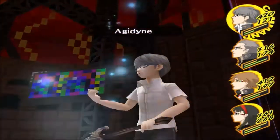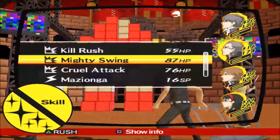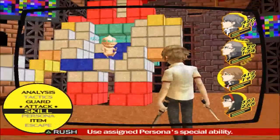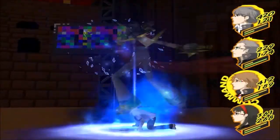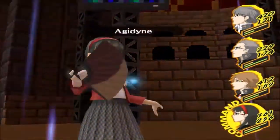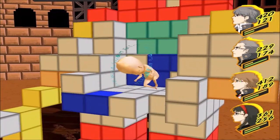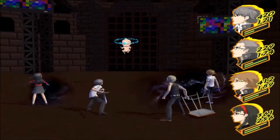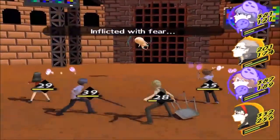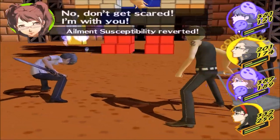I don't want to waste a Mine Charge when I can just use damage quickly — break the shell before it even has a chance to rebuild it. I should have healed for Kanji's sake, but it's fine. It did not decide to fix its shell all the way, which is good. And Fear is a bastard.